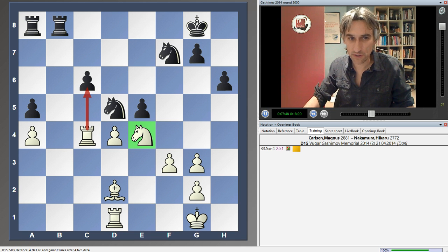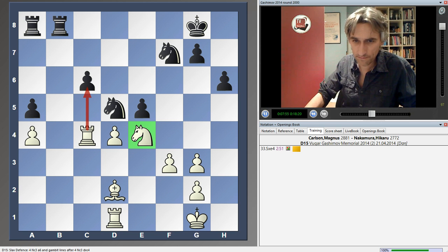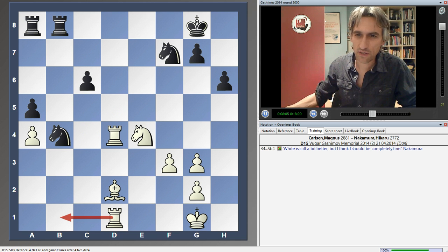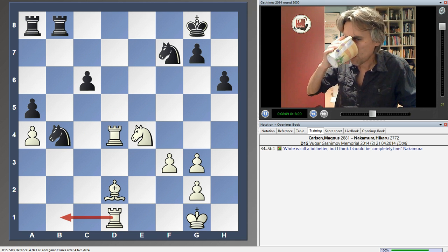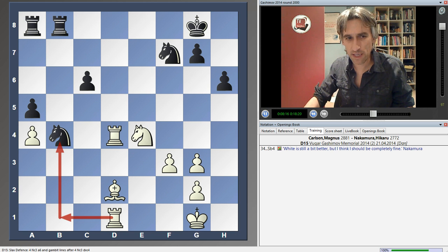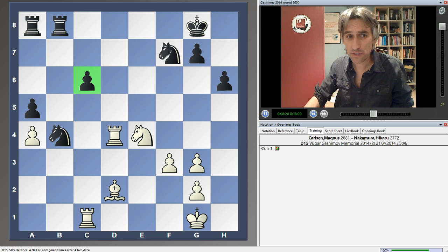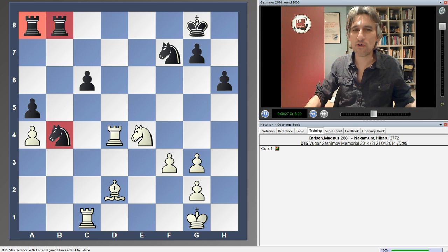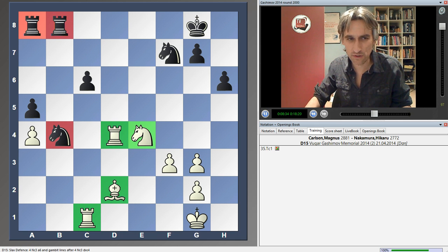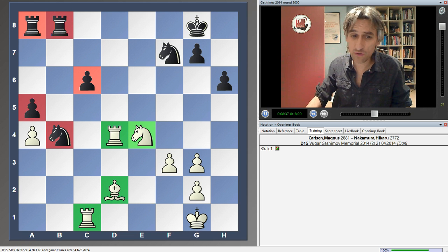Nakamura played knight b6 here. After the game, he criticised that move and thought he should perhaps exchange here. He said white's better, but thought he should be completely fine. I'm not so sure about that — maybe rook b1 is a good move pressing here, and I also like rook c1. These are weak pawns, but it's not just that. You can see that black's pieces are way over on the queen's side. Look at white's pieces — beautiful centralisation, and two weak pawns. I would not say that black is completely fine here.